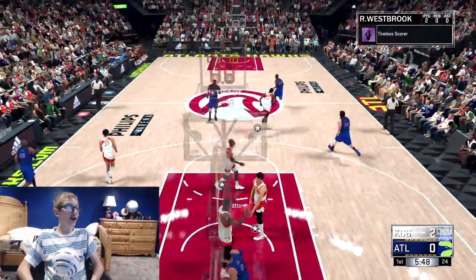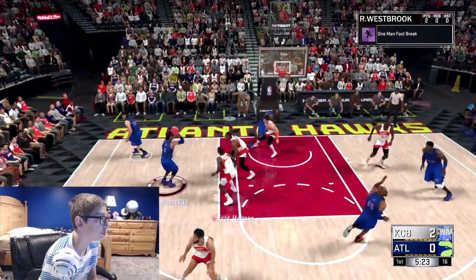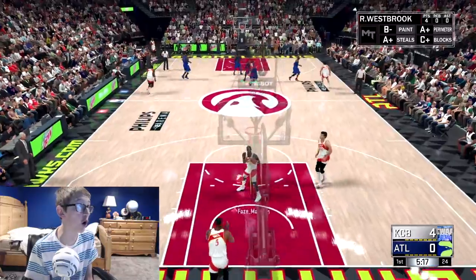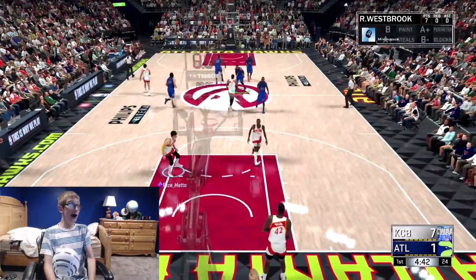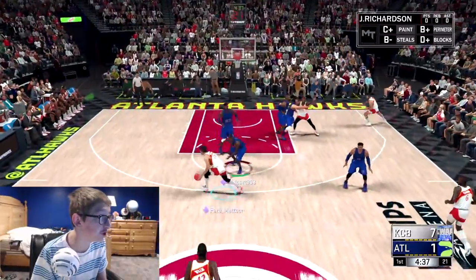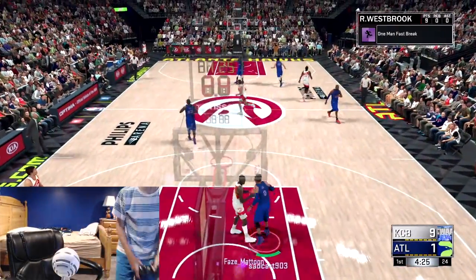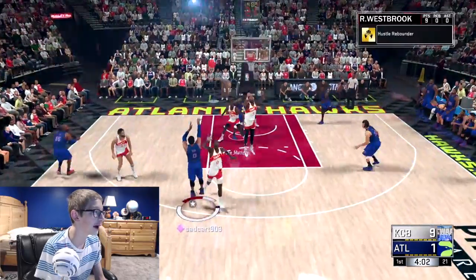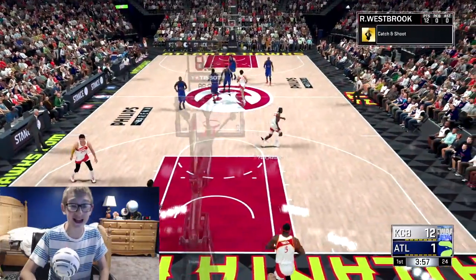Russell Westbrook with the dunk already — I already love this card, this card's gonna be a beast. Westbrook driving, pull-up mid-range green light! Oh my goodness, he literally just green-lighted that, that's so OP. Oh Westbrook, oh my goodness green light! This card's a monster, he's already on fire. Russell Westbrook wide open three — another one! He's got 12 points in less than two minutes, this card's amazing.